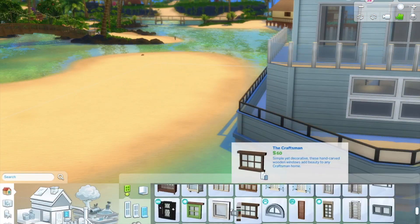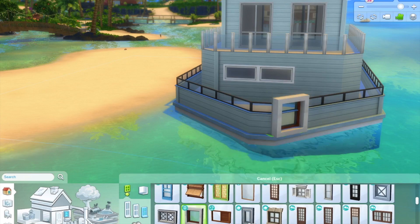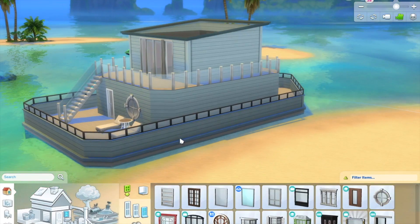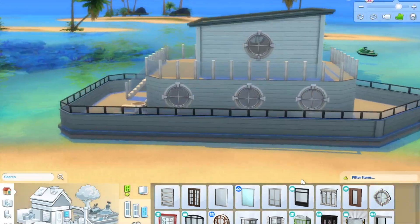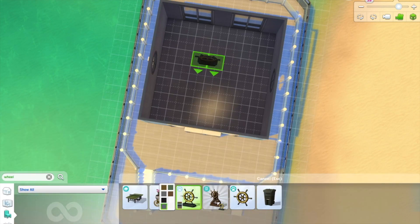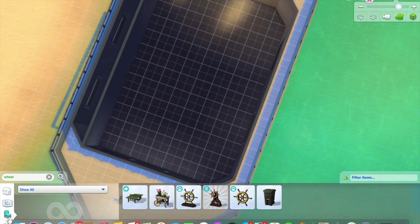I kind of mixed and matched the windows - some of them are a bit more old boat style and some are a bit more modern. There is one thing I didn't keep base game or Island Living: I still wanted something that looked like you could control the boat, so I ended up using the Cats and Dogs steering wheel. It doesn't really matter, but that's the only thing that's not in the brief.